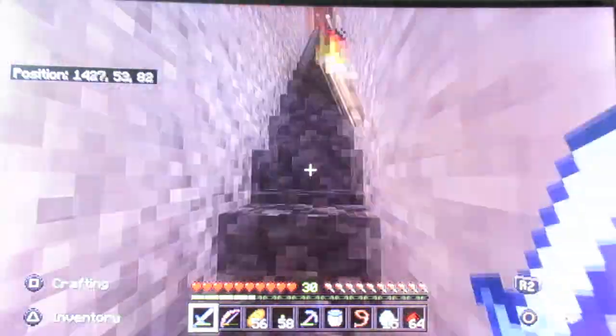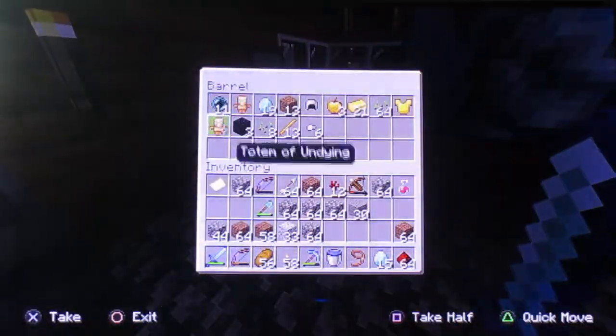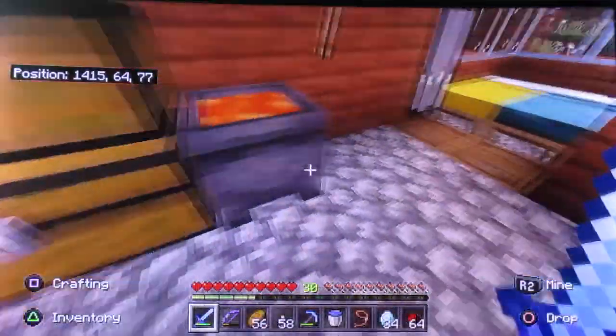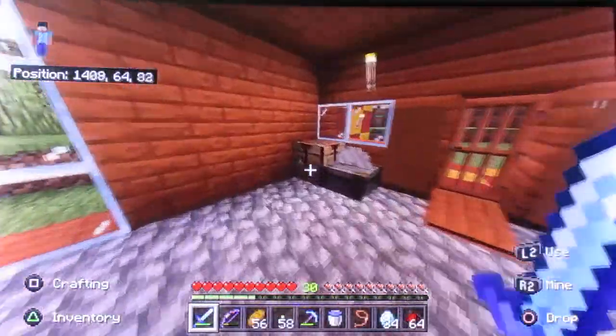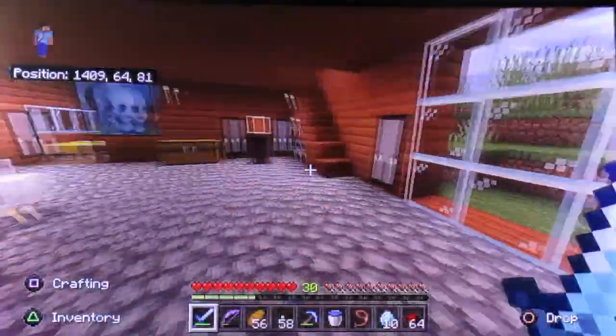I know where all the strongholds are. I need to do this quickly. So now if I combine these diamonds — I have 20, 34. Okay, that's nice. I need to make a full set of diamond armor. Actually I won't — I'll enchant one piece. 1, 2, 3, 4. I've got 10 left.